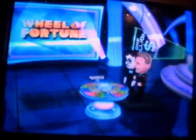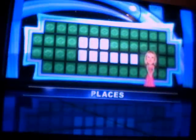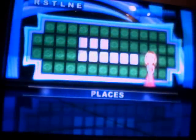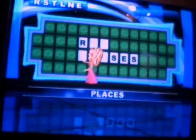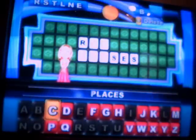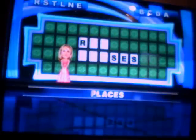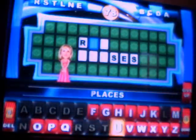Give that wheel a spin and see if you can increase your winnings even more. Looks like the... G! Here's our prize envelope. Places is the category. R, S, T, L, N, E — Vanna. We need three more consonants and one more vowel: B, C, D, A. We need complete silence from the audience. You've got your letters — now you have 10 seconds to think it out.